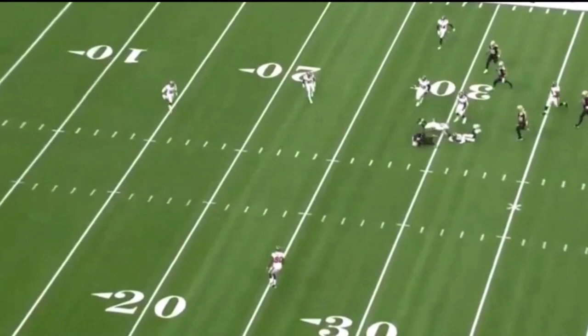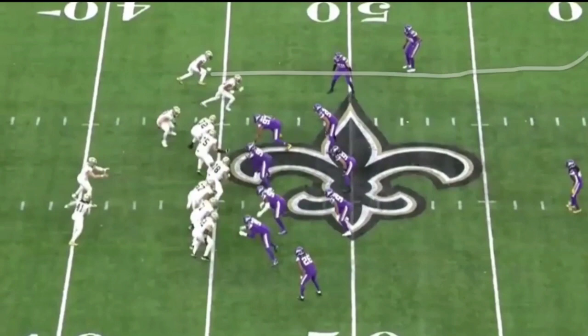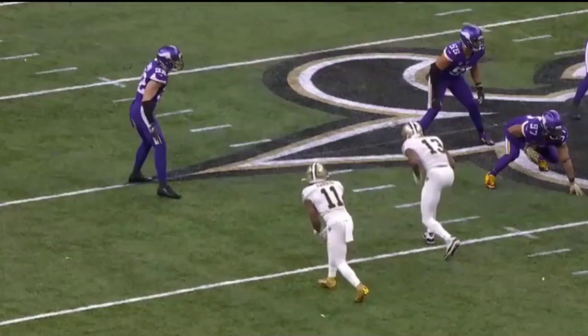What you're looking at is a very similar formation. It might not look that way at first blush, but you essentially have a heavy formation with two extra blockers. In this case they used the fullback Michael Burton, whereas last year they used an extra lineman in a jumbo set. But it's the same idea — you get that extra blocker out on the edge, so the defensive line, which has been overplaying the run with Taysom Hill the entire game, has to adjust, and they're not going to be able to play that deep route because they're rolling a lot of the coverage over to Michael Thomas's side.